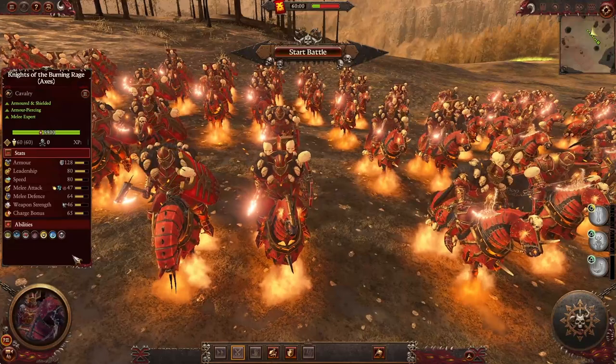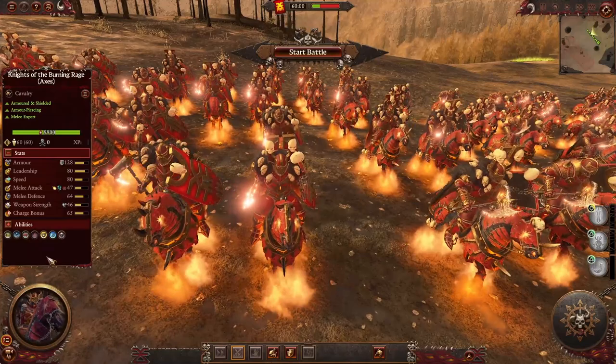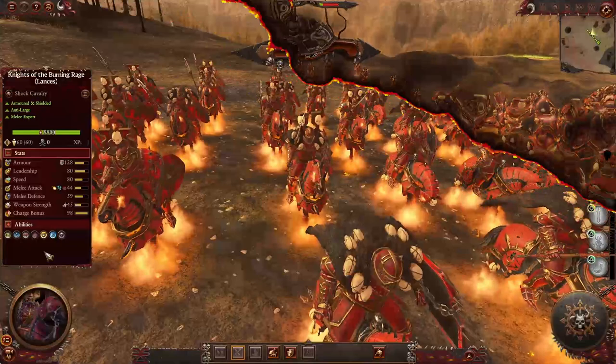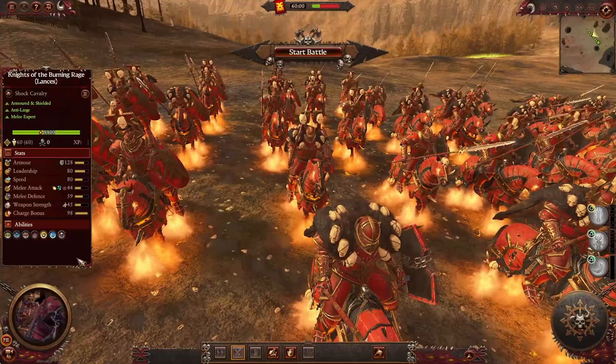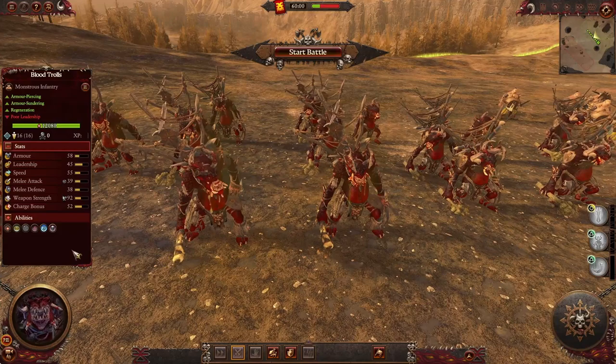There are another two new cavalry units called Knights of the Burning Rage. The first one uses axes, making them armor-piercing. They got magical and flaming damage on melee attacks, also the burnt ability. For their passives they have Strider, immune psychology, frenzy, two resistances — fire resistance and spell resistance — and this unit causes fear. The second version is the anti-large version using lances with all the same abilities. Because it's considered shock cavalry, it has a massive charge bonus. Amazing units that can wreck lots of kills.